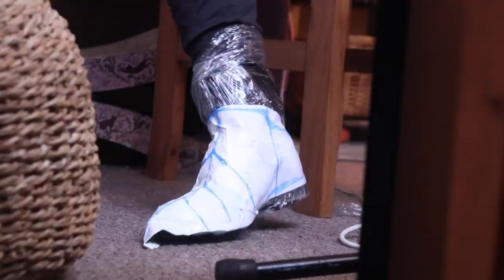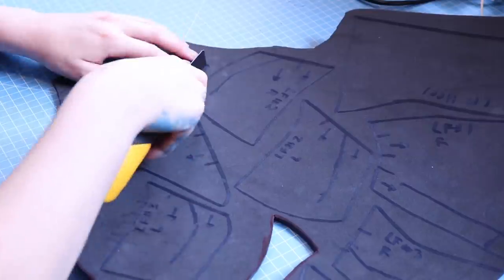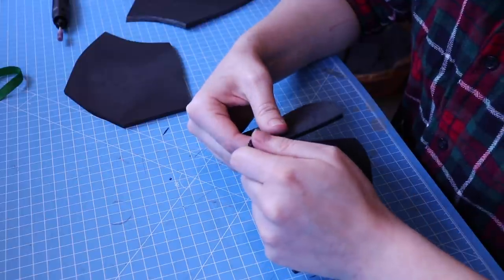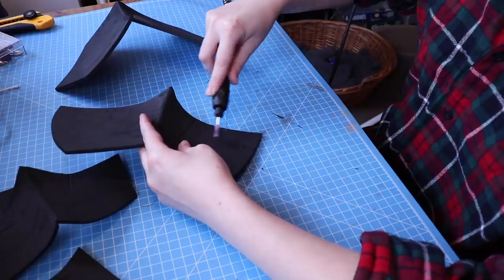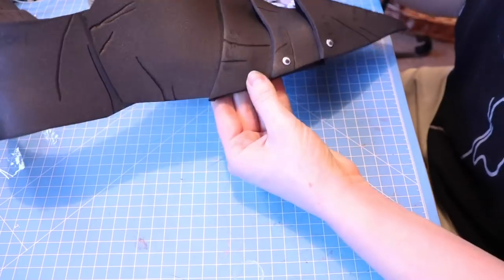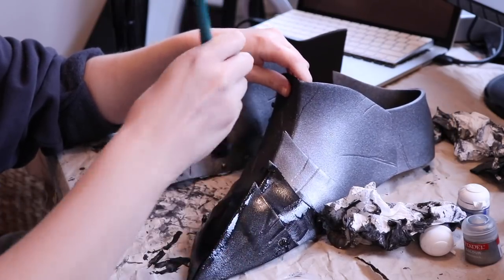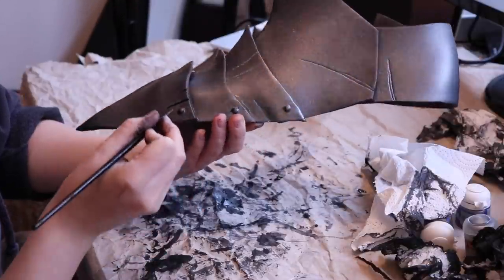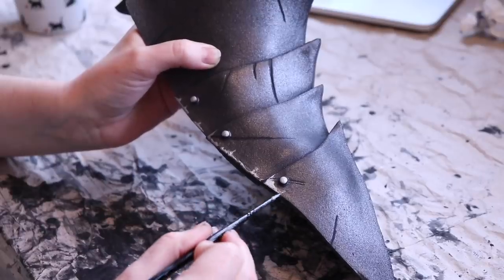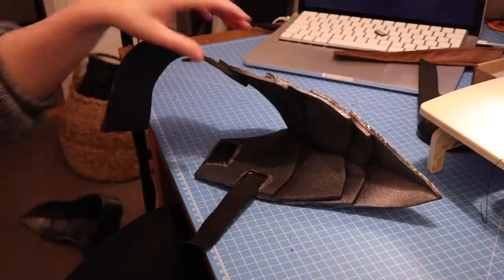At this point, everything is going to start to sound extremely familiar, so we're just going to speed run this. For the shoes, I created a cling film and tape pattern, transferred it to foam, cut out the foam using straight and angled cuts, glued some pieces together, dremeled the edges, created battle damage, heat formed the armor around my shoe, then added googly eye rivets. Finally, I primed and spray painted it, went in with my acrylic wash and battle damage shading, then finished it off with silver highlights, velcro, and elastic — and the shoe covers were done!